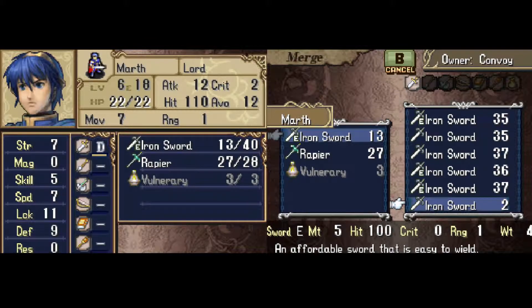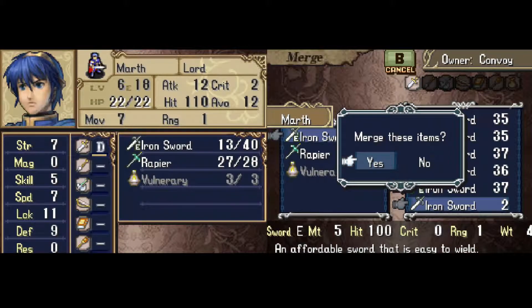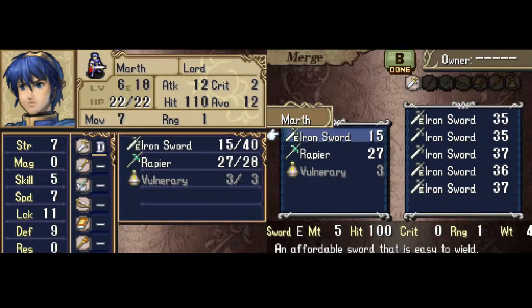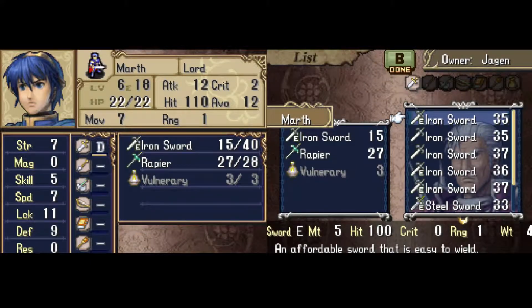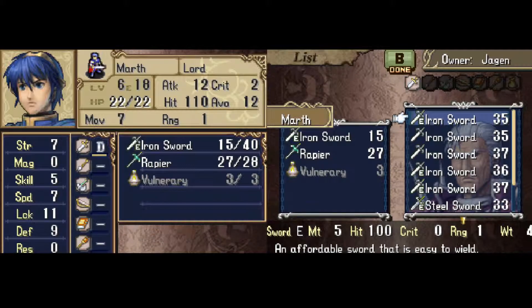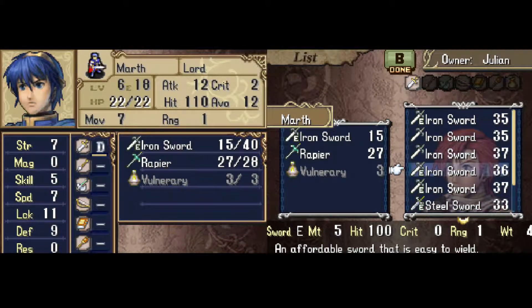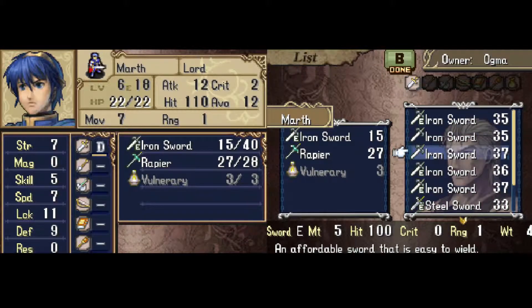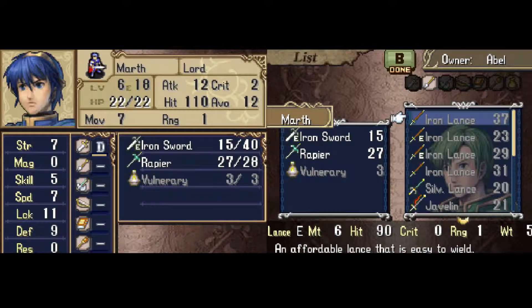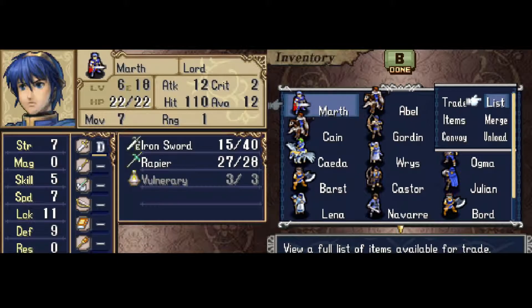You can also merge damaged weapons together to combine their uses and extend their lifespan a little longer. We've got Marth's damaged iron sword at 13 of 40 uses, and an iron sword with only two uses. Merge them together and now we've got one sword with 15 uses. The list function is pretty handy for finding every copy of a specific item in the entire army without needing to hunt through everyone's inventory individually — so you can see Jägen's iron sword, Kain's, Ogma's — an entire list of all the weapons, regardless of who's carrying them or whether they're in the convoy.